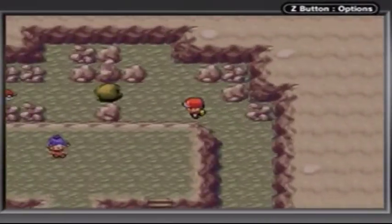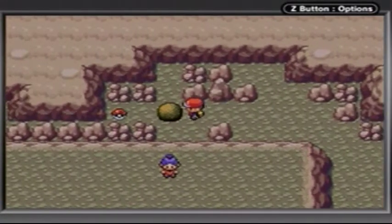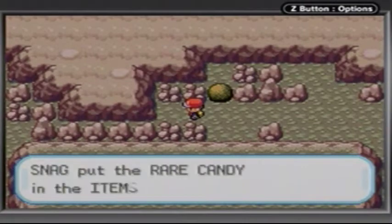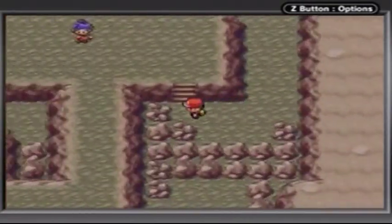However, I am going to keep Dugtrio on my team just in case I do need to use Dig to get through here. Let's get the other item — and this is a Rare Candy! Okay, cool. Worth getting both, then.